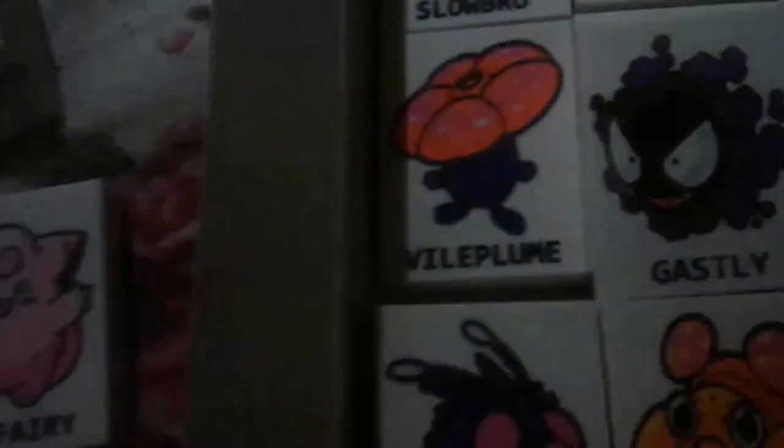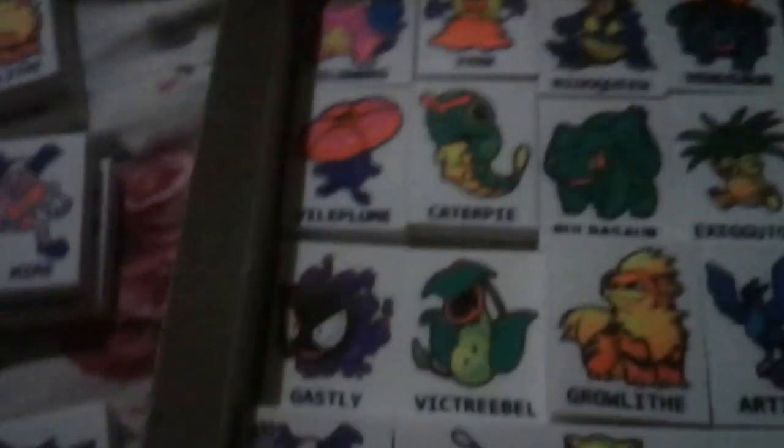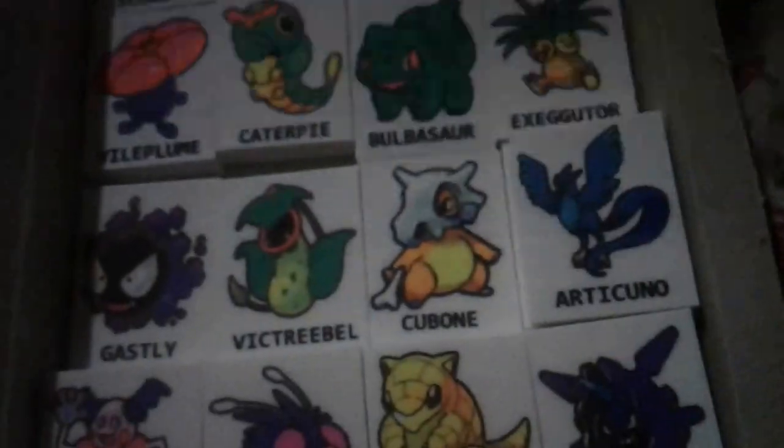Some companies make fake things to cheer up kids or whatever. A Volplume, Canopy, a Bulbasaur, and then Executor. Lastly, another Victory Bell, a Cubone, another Needle Queen, Ardash, Sidra, Beedrill, and my last one is Growler.